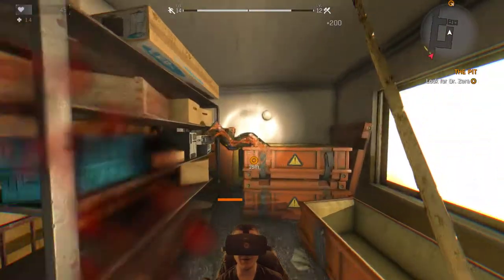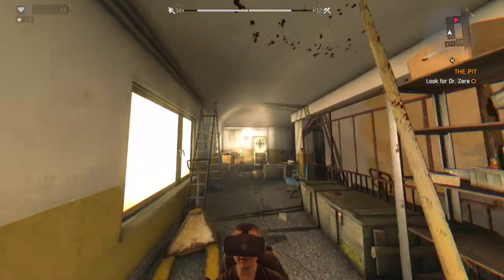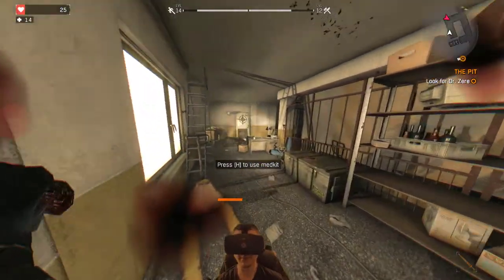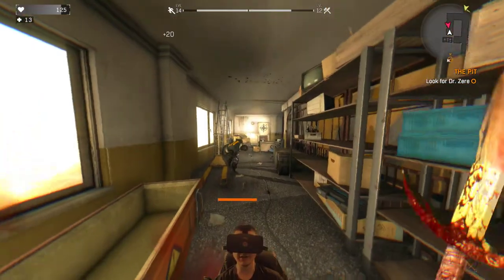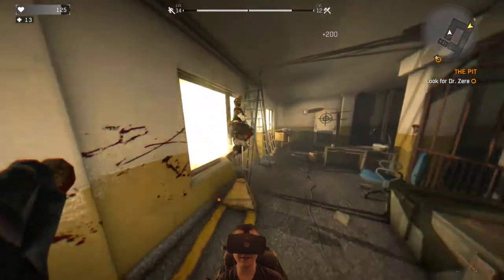He's glitched in the wall — is he alive? No, he's dead. He's in a box upside down — pretty reassuring, he's dead. Making me waste a health kit on you. Oh really, I missed — bullshit. Get out of here.